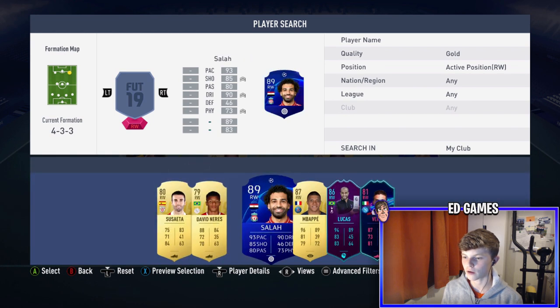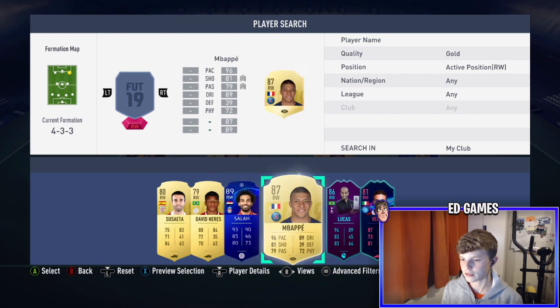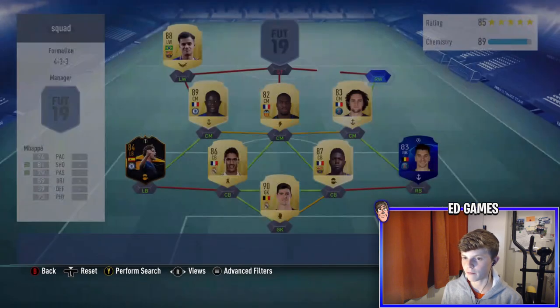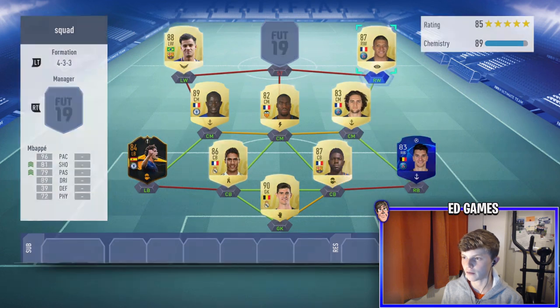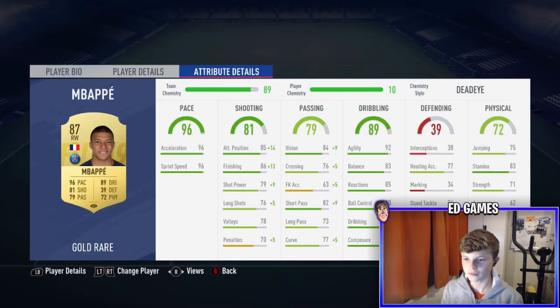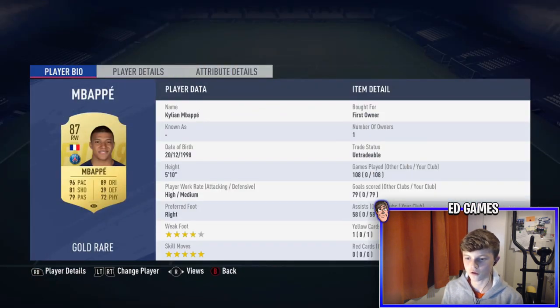I've got him on trader ball and that's why he's in literally every squad. It's not Salah — if you want to see a squad around Salah drop a thumbs up and let me know in the comments. On the right wing it's going to be Mbappe, which gives a perfect link to Rabiot. 96 acceleration and sprint speed, absolutely amazing finishing, insane finesse shot, great agility, balance, reactions, ball control, dribbling and composure — all in the dark greens. Really good stamina too, four-star weak foot and five-star skills.